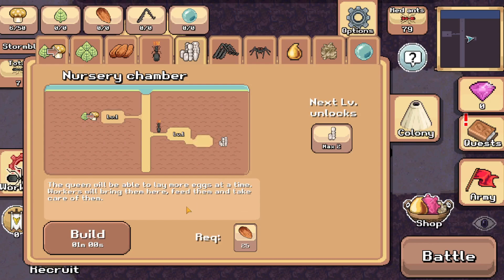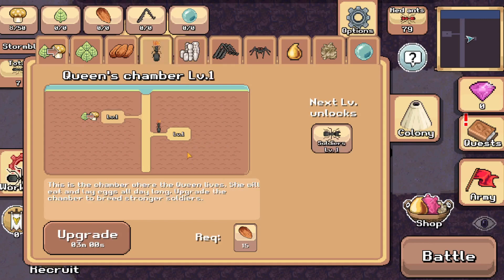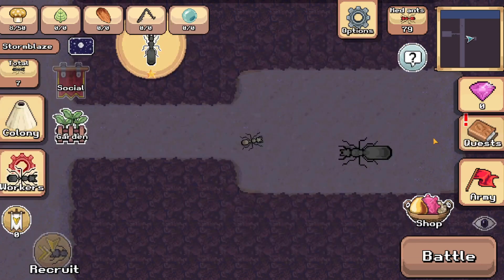If you want to hatch more eggs you can build the nursery chamber. The queen will be able to lay more eggs at a time, workers will bring them here, feed them and take care of them. The queen's chamber description: this is the chamber where the queen lives — she will eat and lay eggs all day long. Upgrade the chamber to breed stronger soldiers.